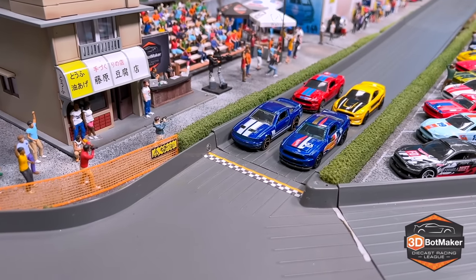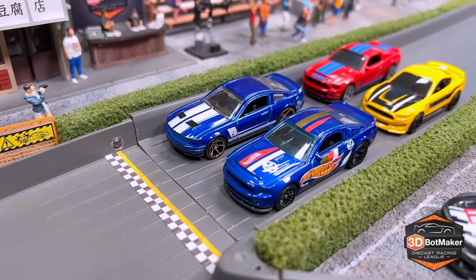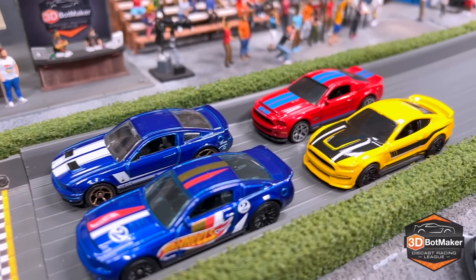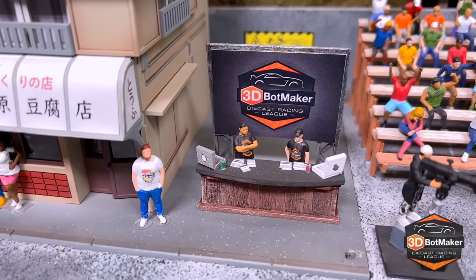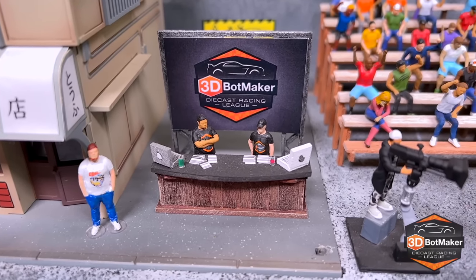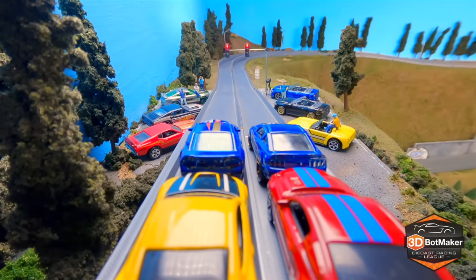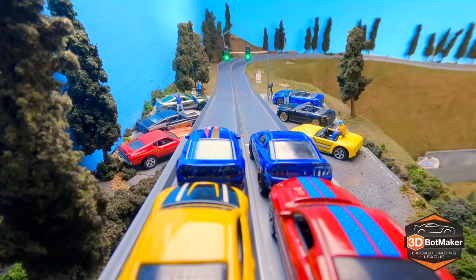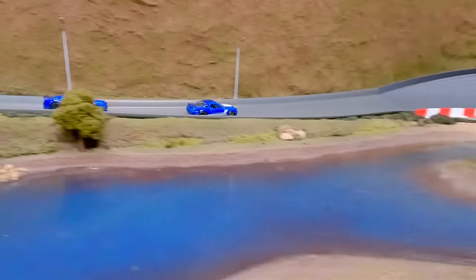Welcome back to the 3D Bot Maker Diecast Racing League's 2022 Mustang Tournament Finals. We've had 16 mustangs take the track — mostly for worse. The final four are all Shelby GTs: three GT500s and one Shelby GT350R. Our wager still stands — if we get through the finals without crashes, 2D drives a custom mustang in King of the Mountain. Drivers: Daryl Shelby in the 2007 GT500, Kenny Small Block in the 2010 Super Snake, Brett Maverick in the blue 2010 GT500 Super Snake, and Doug Winning in the yellow Shelby GT350R.